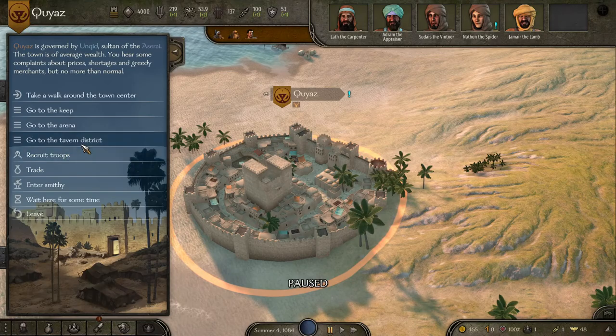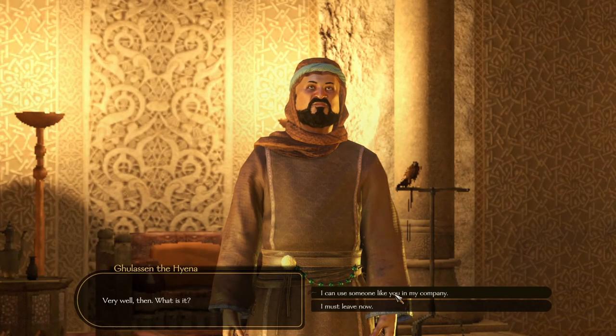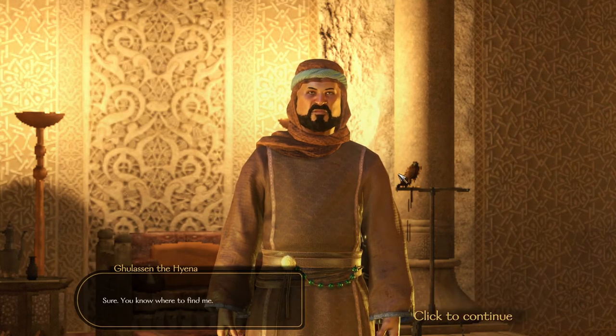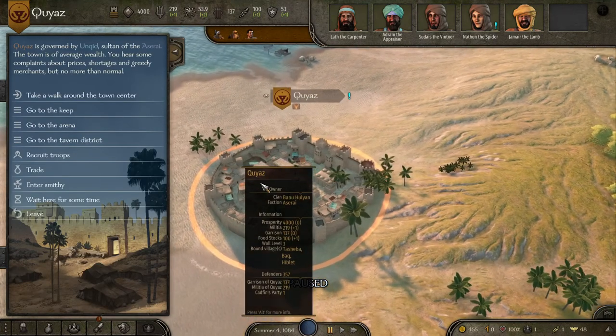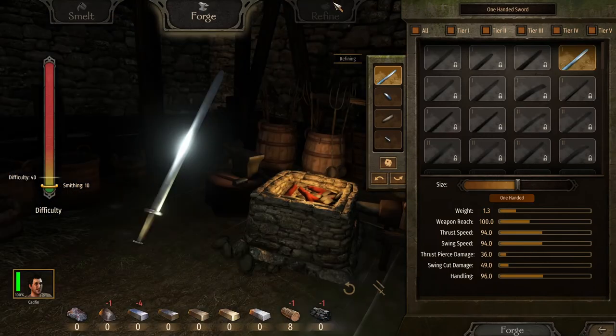Step one: we're going to go to the tavern district and see how much this guy costs — 523 coins, we'll make note of that for later. There's no tournament going on right now so we can't do that, but that's okay. We're going to go into the smithy and get started.